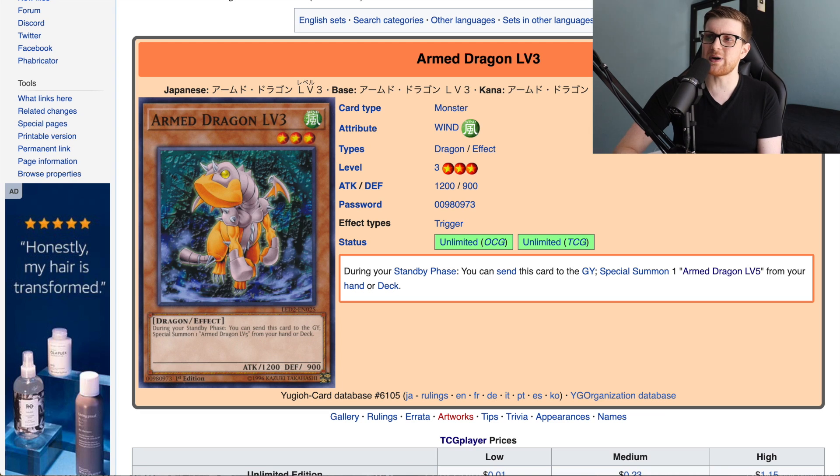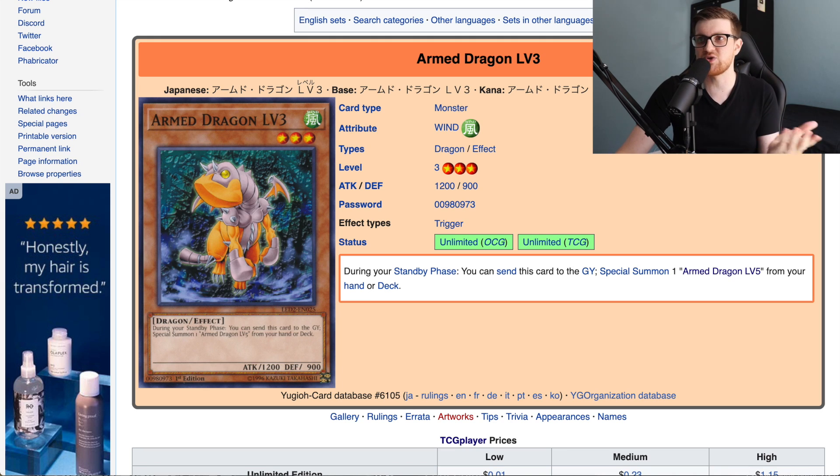Before we get into it, I want to give you guys a brief overview of what the old Armed Dragon cards did, just so you can see how these cards have had to evolve over the past 10 to 15 years. Armed Dragon Level 3: during your standby phase you can send this card to the graveyard to special summon an Armed Dragon Level 5 from your hand or deck. Armed Dragon Level 5 lets you send one monster from your hand to the graveyard and target a monster your opponent controls with attack less than or equal to that sent monster's attack to destroy it.